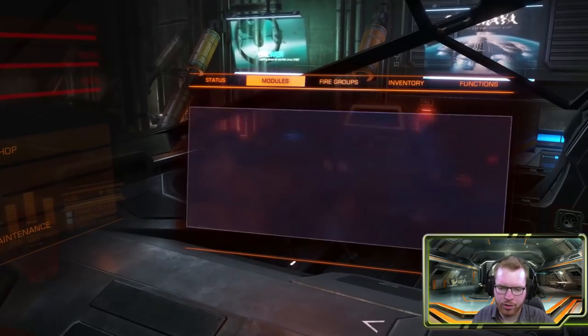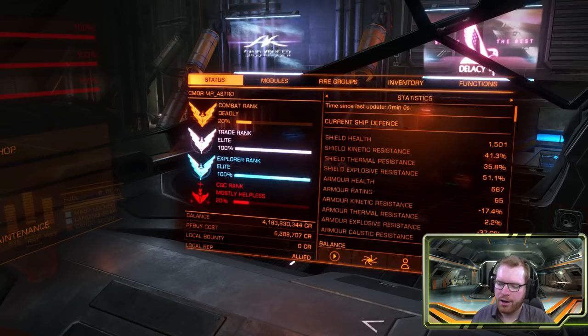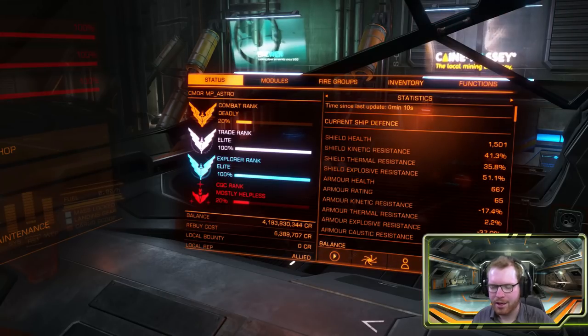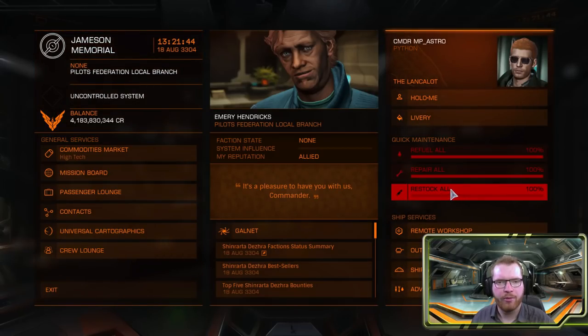Before we leave, let's quickly have a look at the statistics. The shield is sitting at 1,500 shield hit points with some decent resistance across the board — not too bad. It's not a combat ship, but it can definitely handle itself in case you run into a pirate out in one of the belts. So I'm going to stock up on limpets and we're going to head out to a belt to show you how this ship flies.